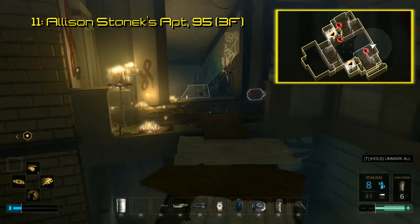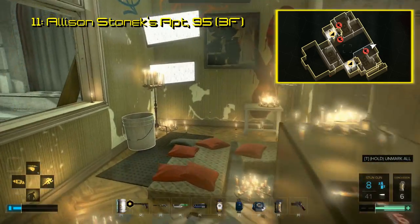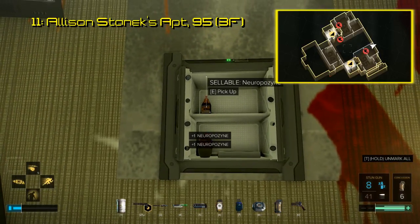On the other side is apartment 95, where you find the next piece of Breach software. Get inside and go straight back through the next room and you will see a painting. Activating it will reveal a little safe. The Breach software is inside.